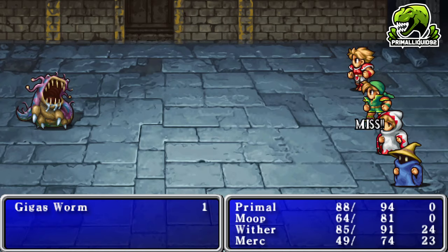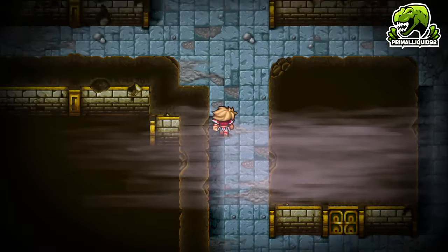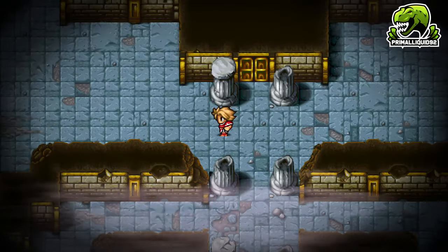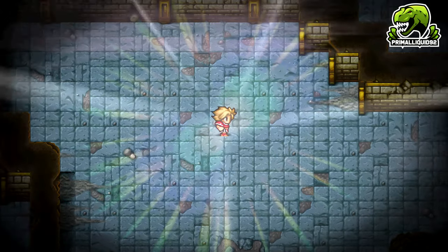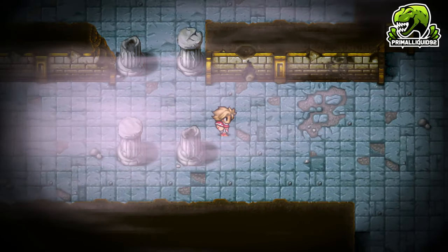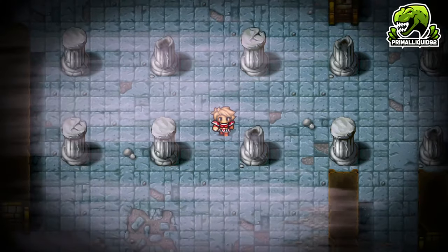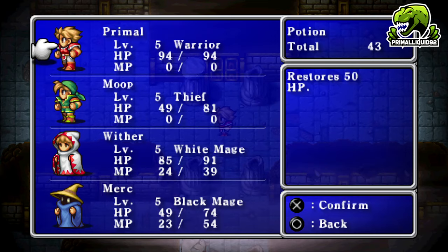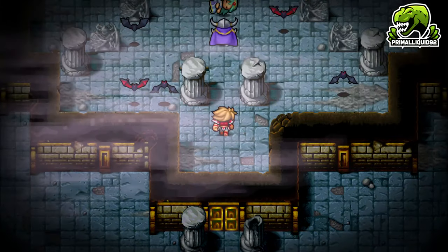The last room is also a Mystic Key door, so we'll come back for that later. I need to be careful about health because there's a boss battle ahead. I'll grab a couple of levels while running around, just for safety. Final Fantasy One has a huge amount of random battles — it makes later games look like you barely get any at all.